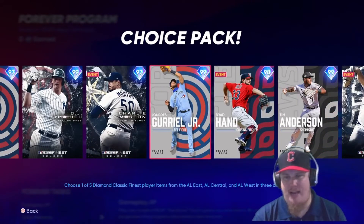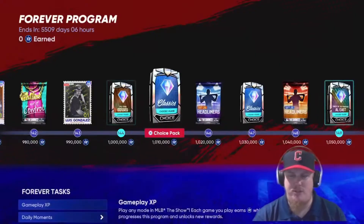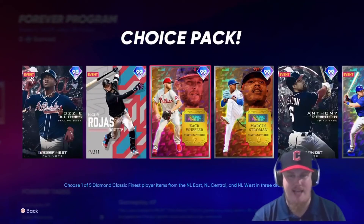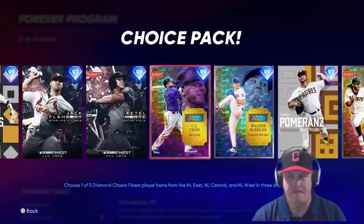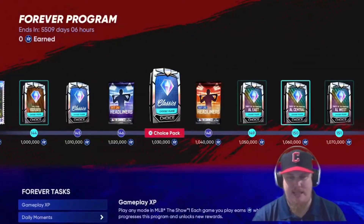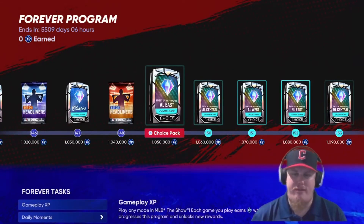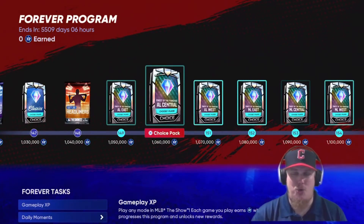NL Classics as well — 97 to 99 overall on all of these players. Choose wisely when selecting these free players. You'll also see Headliners Set 25 before the Finest of the Franchise players make a comeback and you get choice-of-player packs up through 1,100,000 XP.